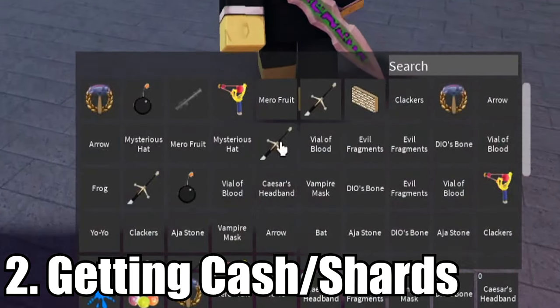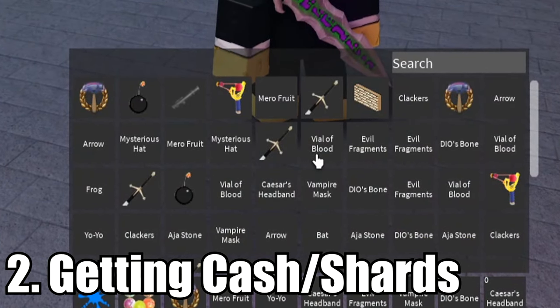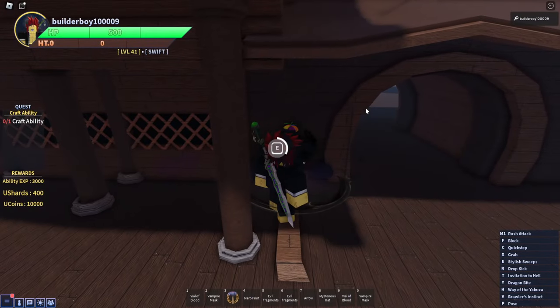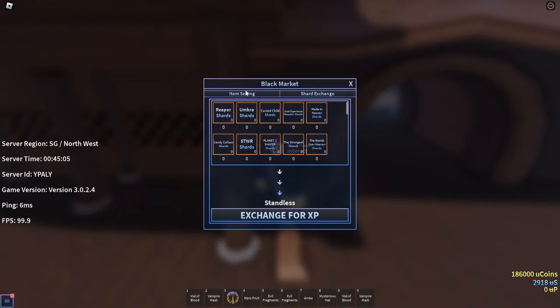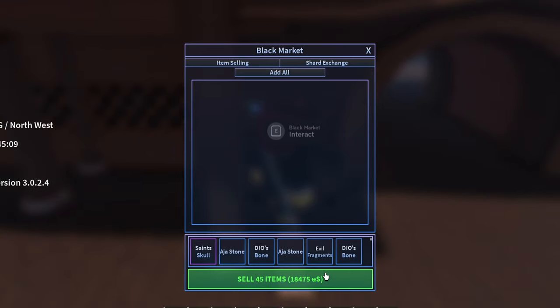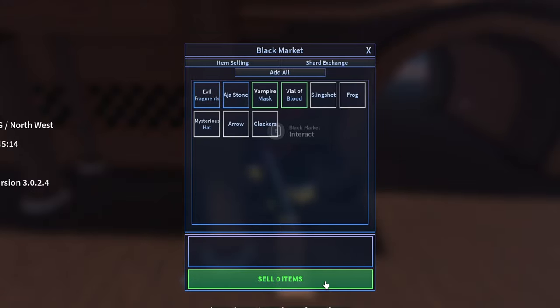After farming a lot of bandits, you should be able to get a lot of items. This is only low tier, so don't expect too much cash. Once you're ready, go ahead and find a black market dealer, talk to him, and select every item. Add all items and sell everything you don't need. I just got 21k U shards from doing this.